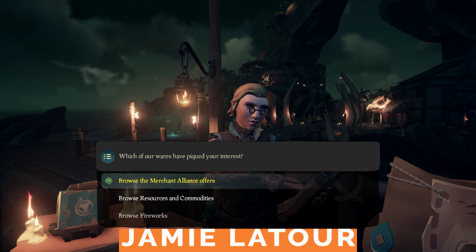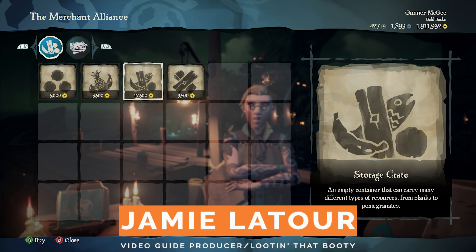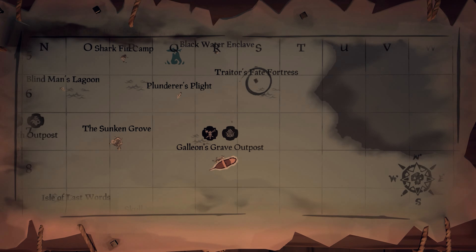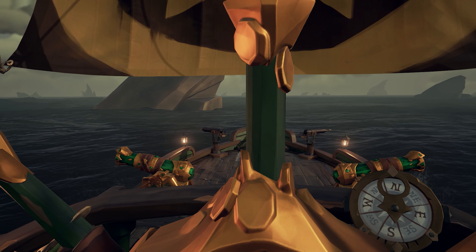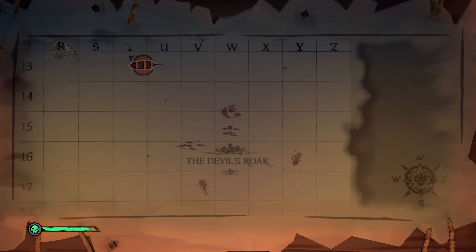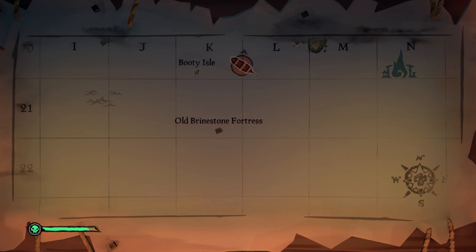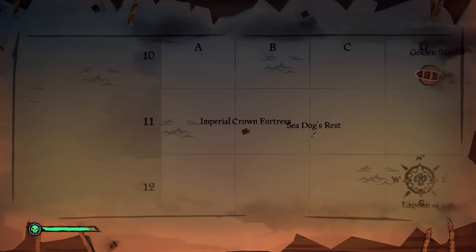Before you sail to one of these Sea Forts, make sure you pick up a storage crate from a Merchant's Alliance vendor at whichever outpost you've loaded in at. Then you can set a course for one of the six Sea Forts located on your map. There are two forts in each region except for the Devil's Roar, which thankfully means you don't have to worry about being blasted by volcanoes. You've got Mercy's End and Traitor's Fate Fortresses in the Wilds, Ancient Gold and Old Brinestone Fortresses in the Ancient Isles, and the Royal Crest and Imperial Crown Fortresses in the Shores of Gold.